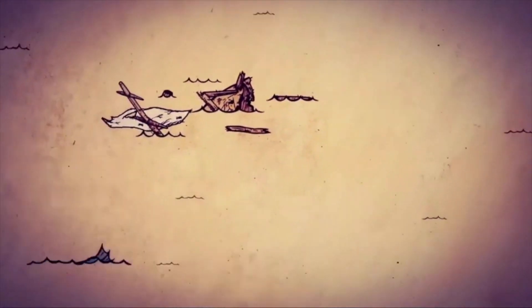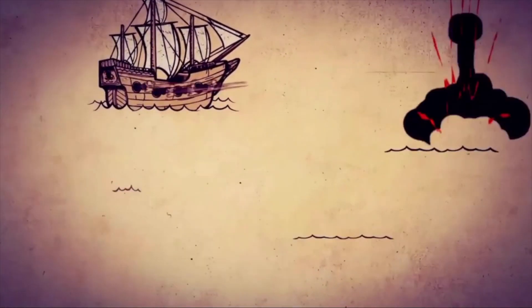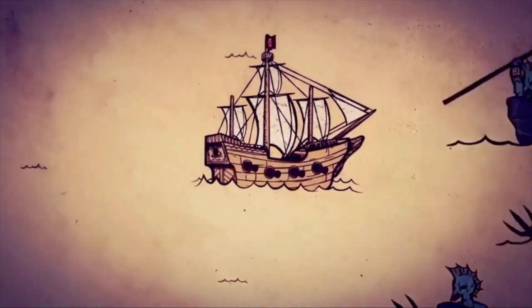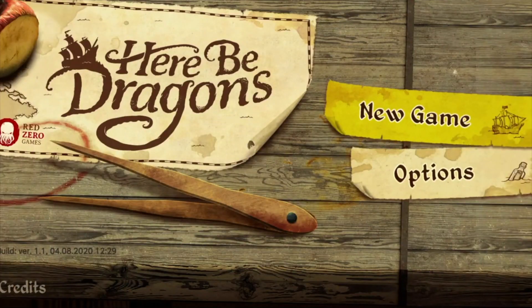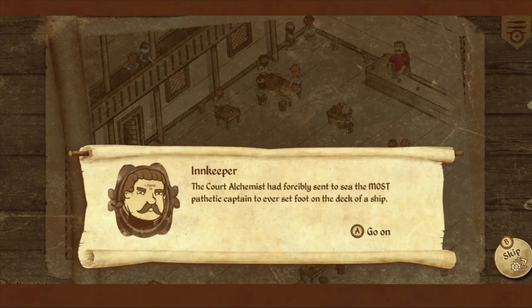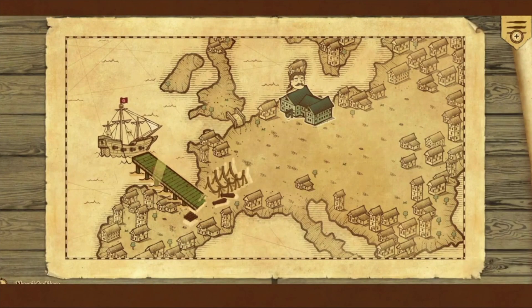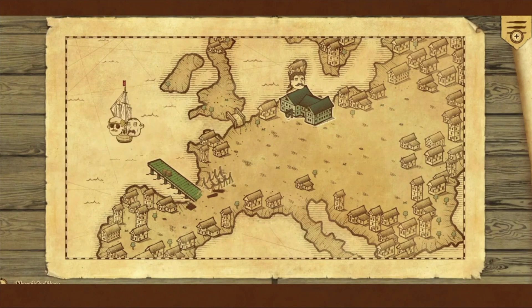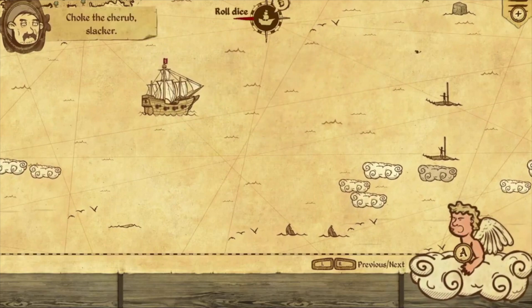We're gonna take a look at a kind of interesting little game. It's called Here Be Dragons and it's an adventure board game, strategy type of game. It's like a mishmash of a whole bunch of stuff, so it's kind of an interesting little concept. It's kind of like an exploration game like if you're a conquistador, but it takes place before the discovery of the New World by Columbus.